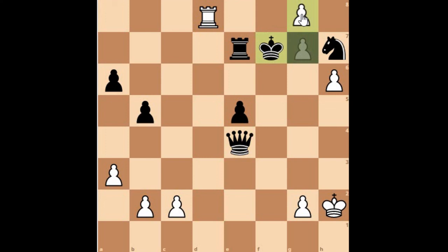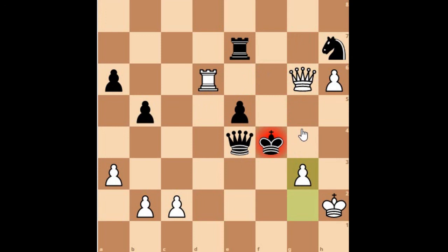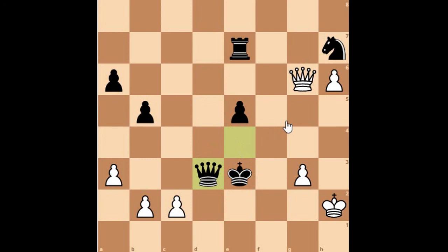Mikhail Tal got his queen back: the g-pawn promotes to queen with check. King moves to f6, and now it's formalities. Rook to d6 check, King to f5, Queen to g6 check, King to f4, d3 check, King to e3, Rook to d8 check. Queen takes d3, and black has resigned from this position — you have lost everything, it's just formalities.